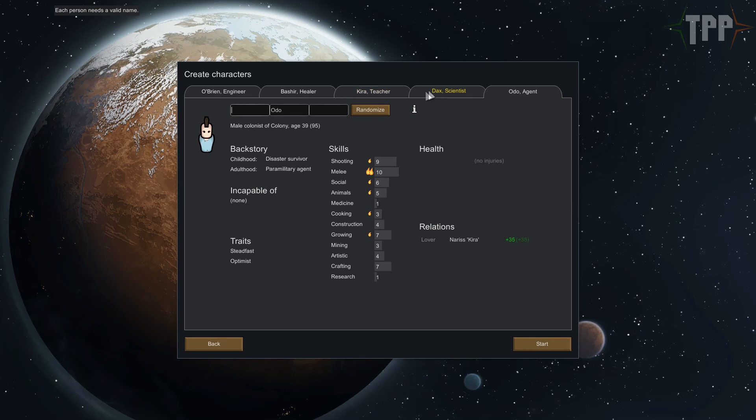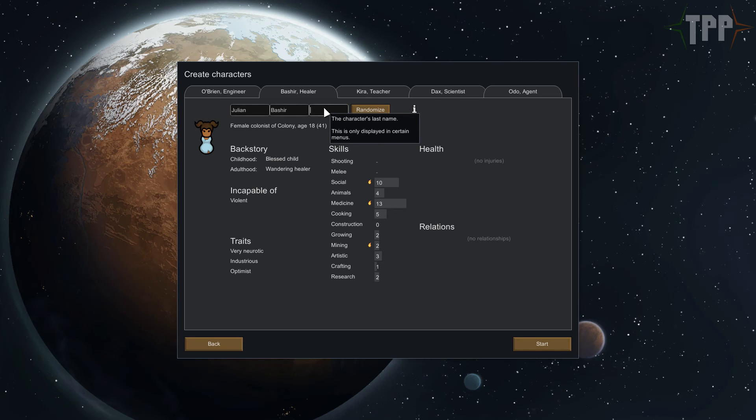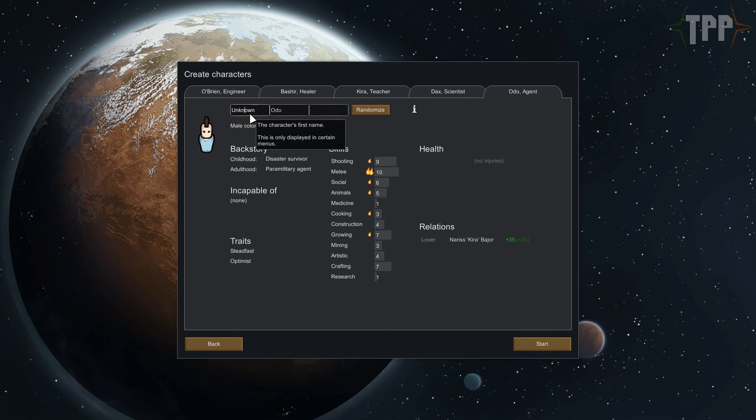Each person needs a valid name. Bajor... Gennie Bashir... I know he had his DNA changed but the term is slipping me right now. Superhuman. Kira, yep. And Odo can be... I need a spell... Sample. Because that's what Odo stands for.